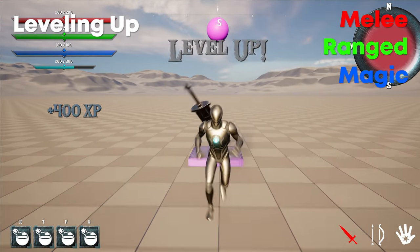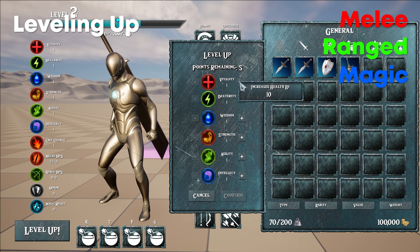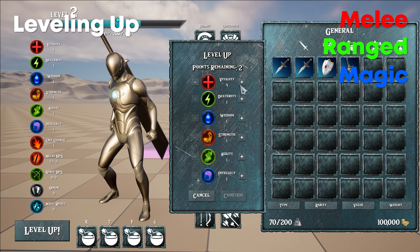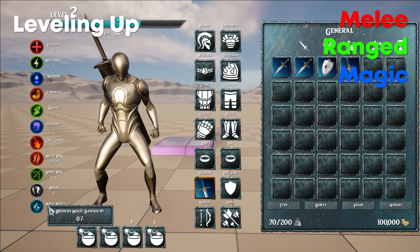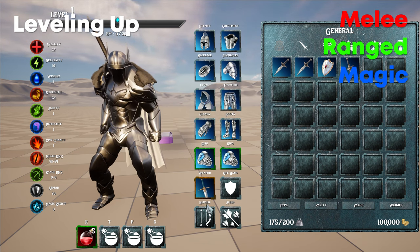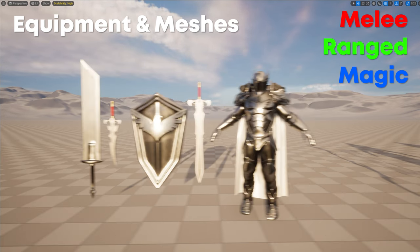When you kill an enemy, you gain experience. When you reach the end of your experience bar, you level up and can allocate stats. The primary stats are: health, dexterity (stamina), wisdom (mana), strength for melee damage, agility for ranged damage, intellect for magic damage, and crit chance. There are also gear-related stats such as bonus damage, armor reducing physical damage, magic resist reducing magical damage, and block reducing stamina drained when blocking. Damage reduction is calculated in a percent-based way.